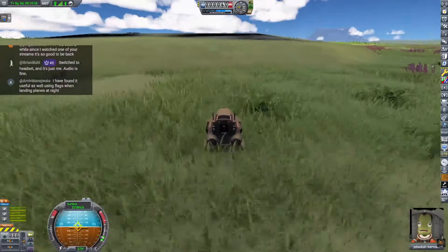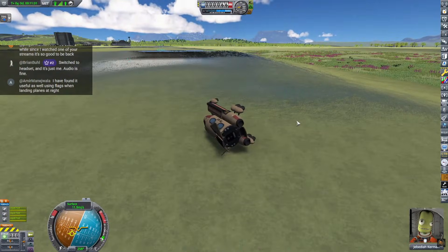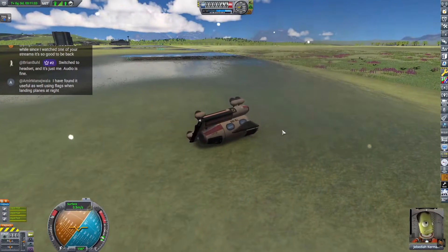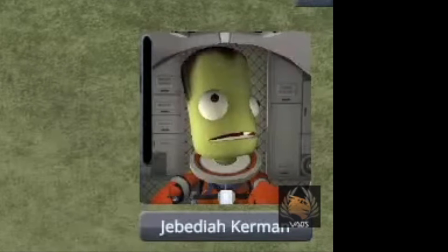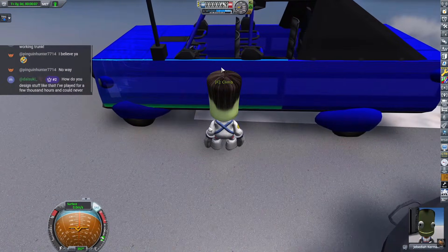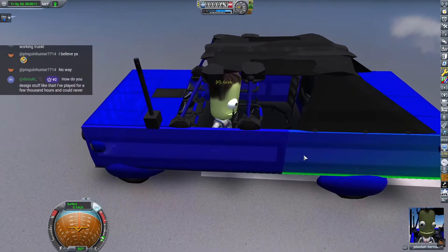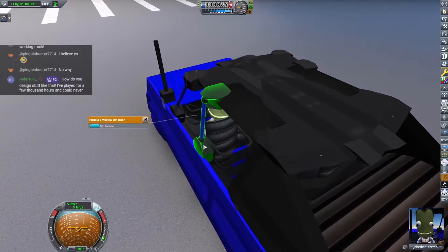Slow down, that looks like a cliff! Oh my gosh, don't die! If you come up to the side of the car, he can glitch through these panels — come up there and hit the F key, right? He glitches through, and then I just grab the ladder right here because we don't have command seats yet.